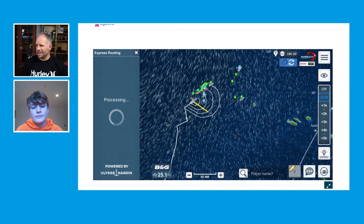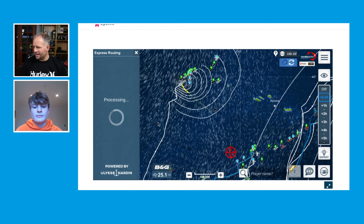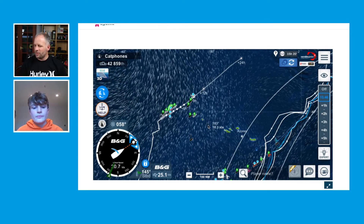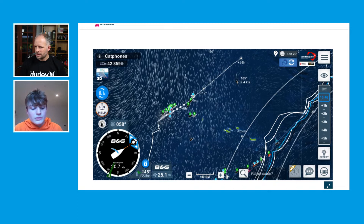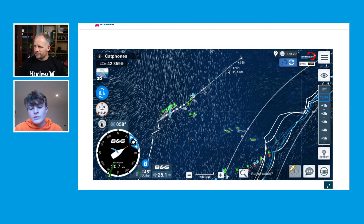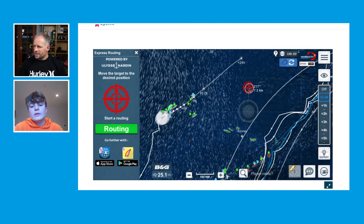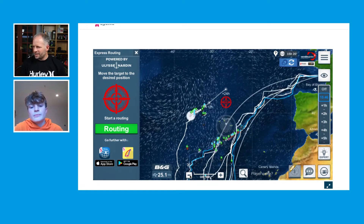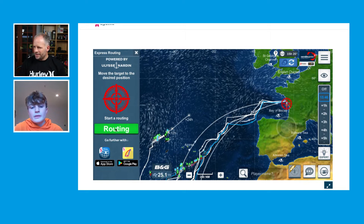I'll just play a little bit as we're going along. I haven't really used the express routing in here — I'm guessing it's routing me to some other position at the moment. Do you have to tell it where you want to route to, or does it just route to your cursor? You tell it where to route to — you click on the red target, you can move it and pick where it goes. When you click help you can see the bit below it, and you can go all the way to Les Sables from here because it's quite close. So if I put that in — Les Sables — and do the routing.